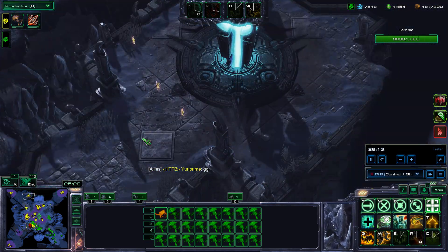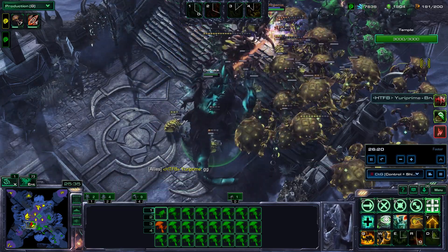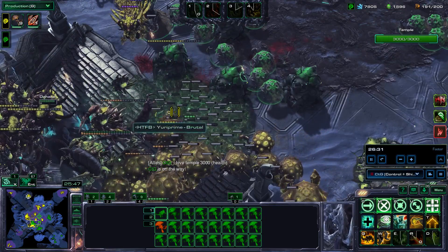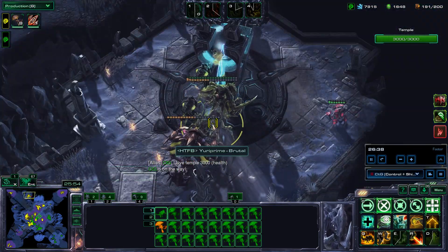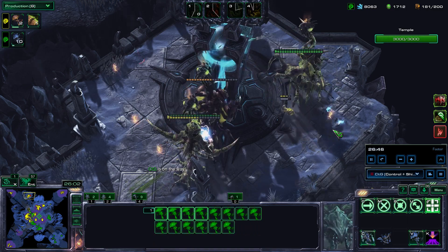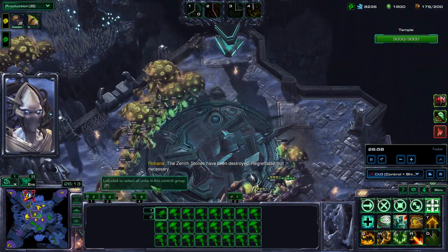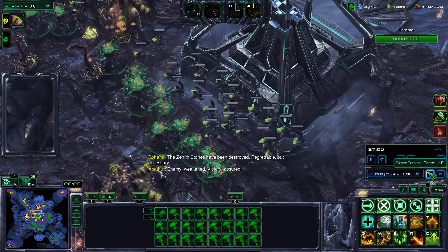One last thing — this bonus hasn't been cleaned up yet. Full clear achieved — temple at 3000 health, I love it. The disabling Blinding Clouds and body blocks are preventing Artanis from doing more damage. We make our way up to finish this off, get the full clear and full temple health. There it is — that is game.